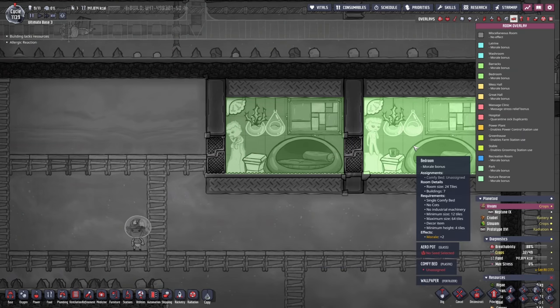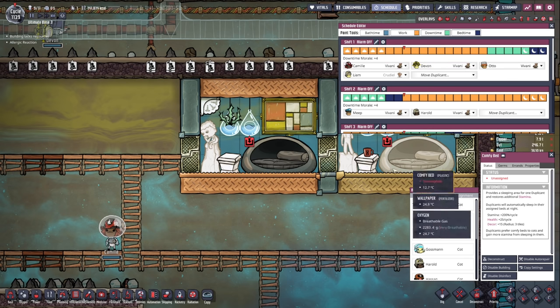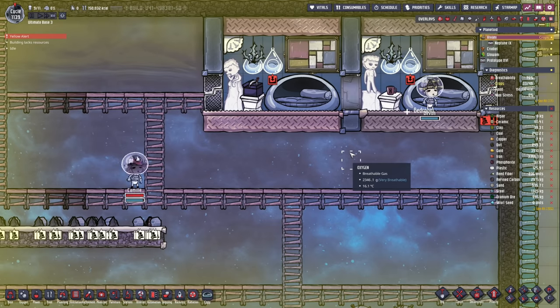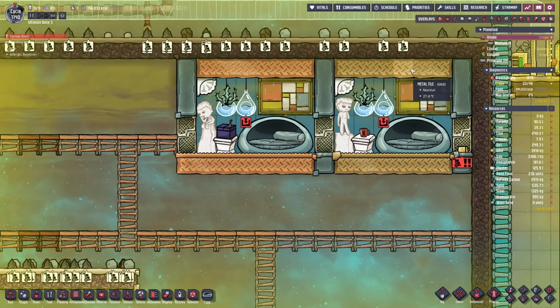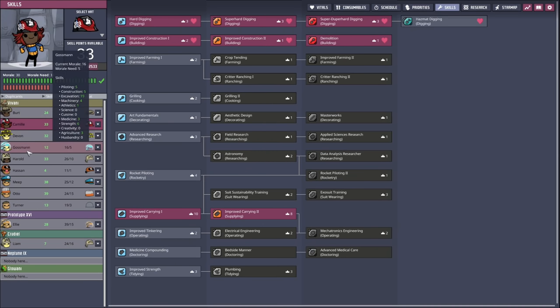Let's make sure that is the case — yes, indeed. We're gonna assign those bedrooms. Let me see who is in the same schedule. I am a total idiot — I did not put Hassan in the training schedule. Let's go with our elite duplicants, Camille and Devon — they're gonna take those beds. Devon, as our research specialist, is gonna get the first one. Camille, you're gonna get that one. We're just gonna wait for one night and then compare their morale, to see if those 60 decor really make that much of a difference. They actually made it to bed just in the nick of time. I think for the bedrooms, it's just not worth it to go with the gold tiles — we should use gold tiles for the recreation room, where they spend a lot of time during downtime.